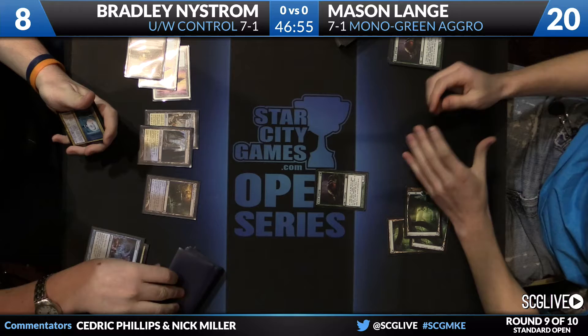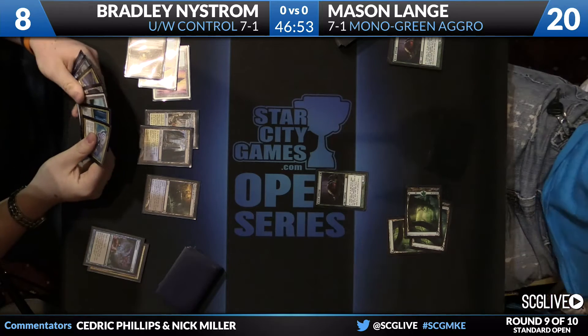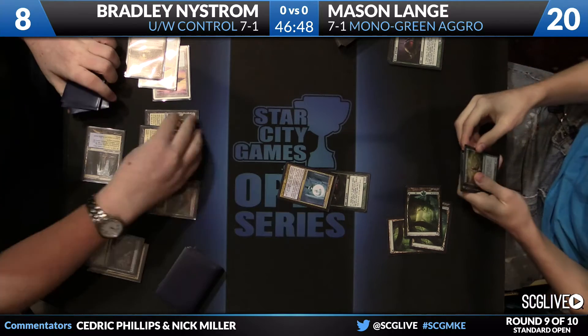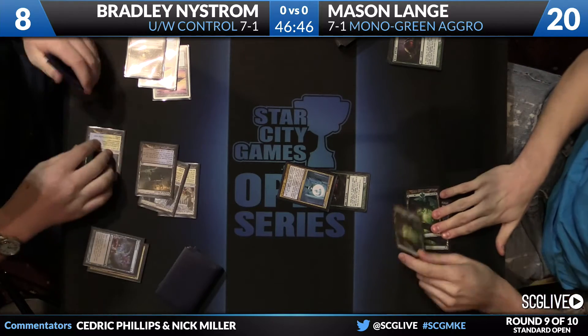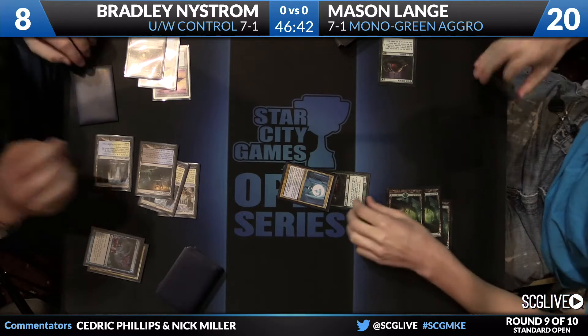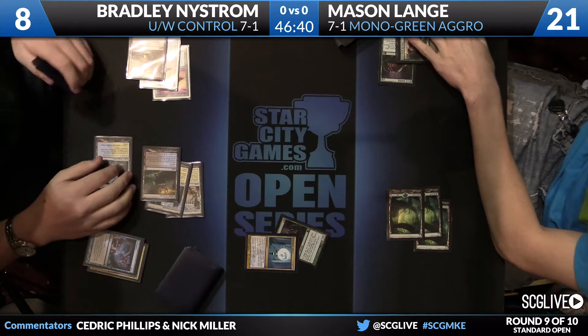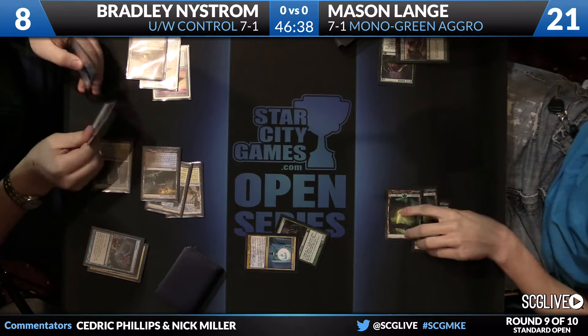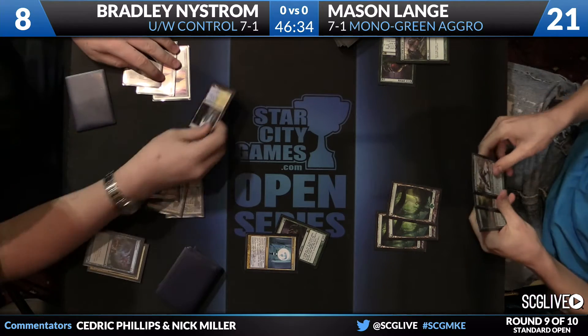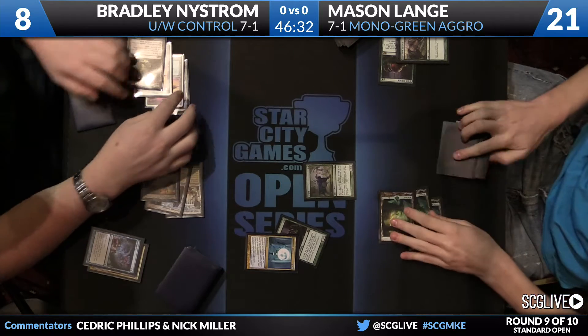Divination gets the thumbs up. There's a Detention Sphere and an Azorius Charm. Mason is now in Time Walk City — and not on the good end. D-Sphere is going to take care of the Ooze. Mason's actually going to remove something here to gain a little bit of life — takes out the other Ooze. I don't know if I love that play because it makes the following Ooze worse, and gaining life against Blue-White is not really all that important.